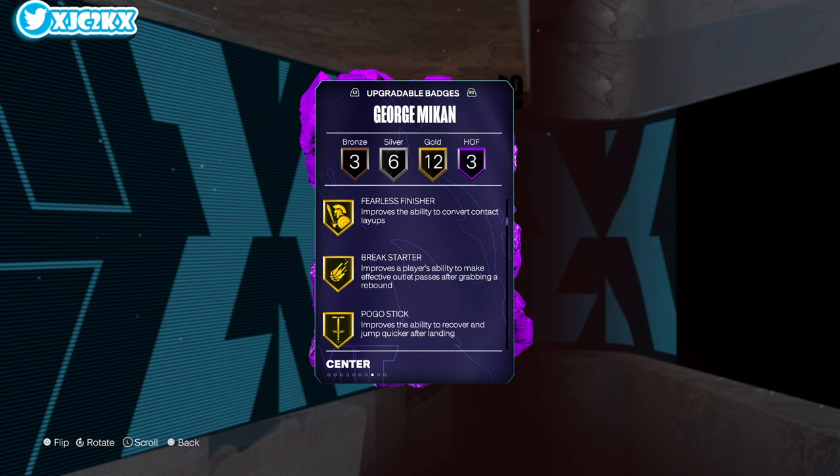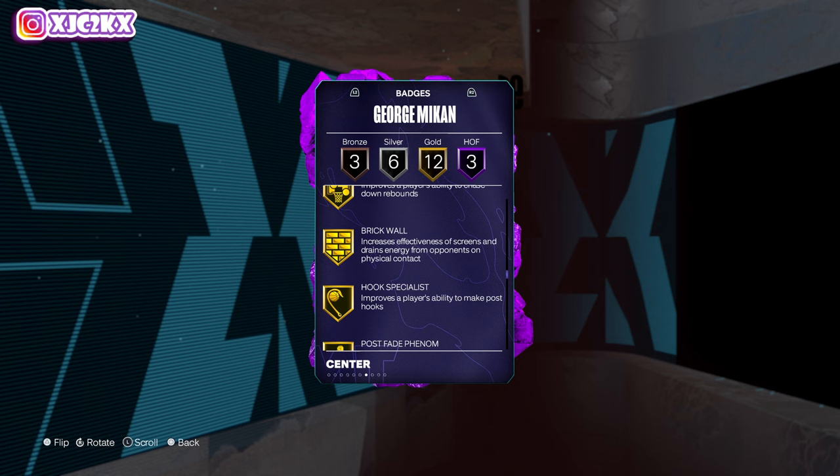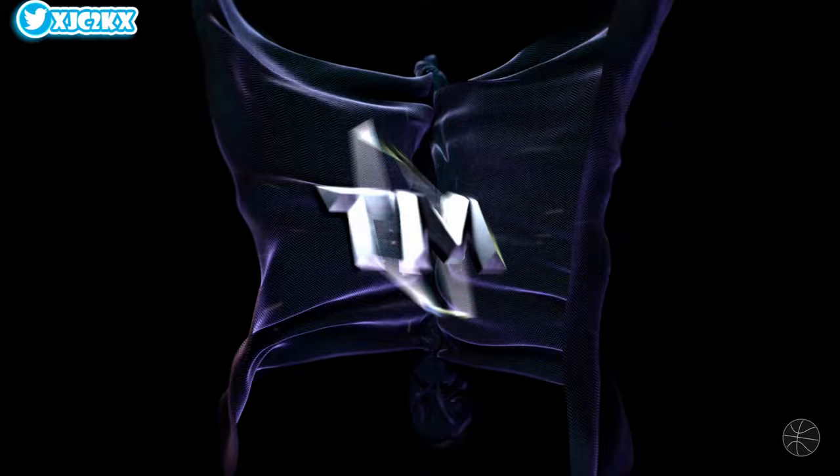He's got three HOF moves: dream shake, drop step, and pro touch. Gold badges include feel the finisher, break starter, pogo stick, workhorse, box up beast, and rebound chaser — those are the upgradable ones. He also has area wizard, masher, box up beast, post fade phenom, silver acrobat, post playmaker, post lockdown, bronze catch and shoot, claymore, and anchor.